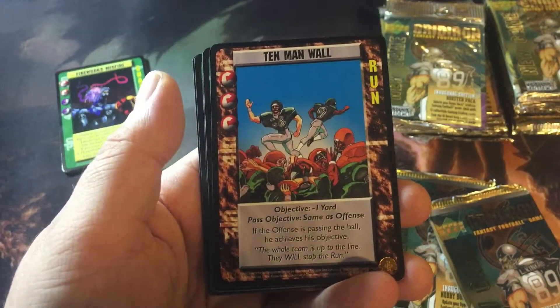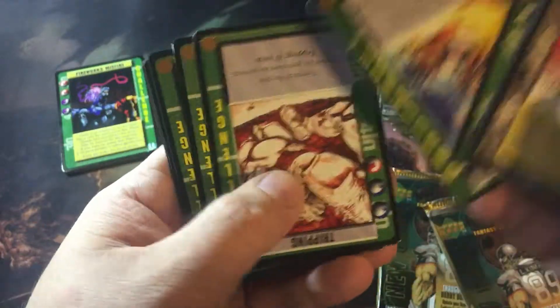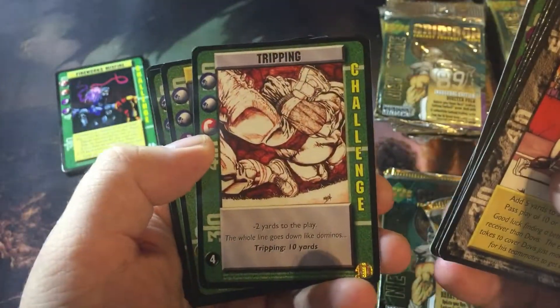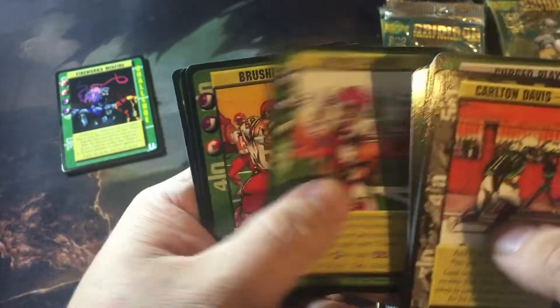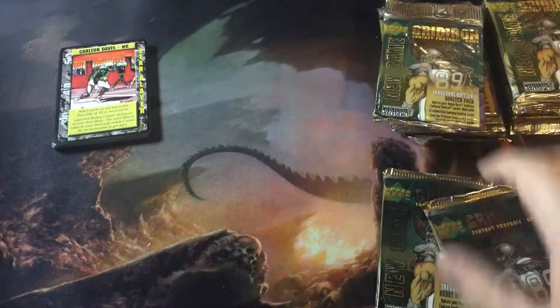Crushing impact - packaging is strange. Tripping, sidelines, the will to win, brush to side, shotgun formation, paying the price. I wonder if they've got a checklist for these, I wonder how many cards were actually made.